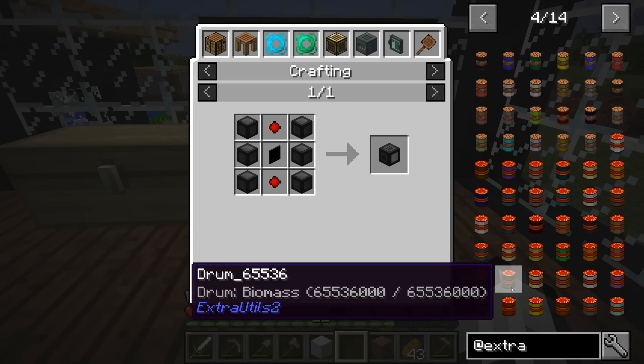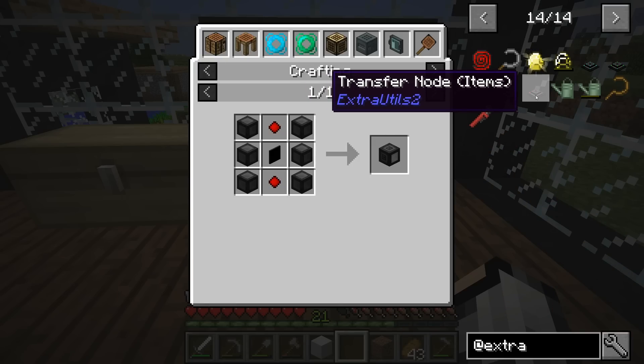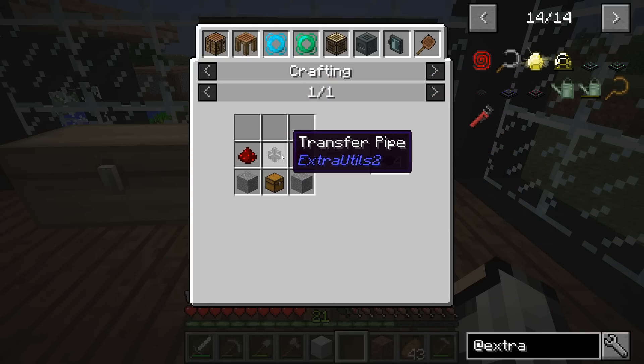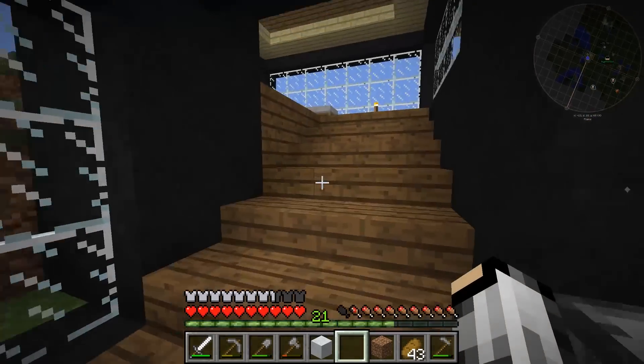There are also the transfer nodes, which would help us get the automation going. Let's see what those cost. Those are fluid ones — this is an item transfer node. It takes two redstone and a transfer pipe. Oh, that should be super simple! Let's go ahead and get some transfer nodes created. That'll let us get some automation done here.